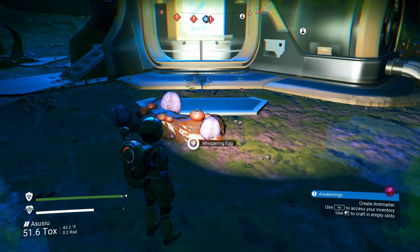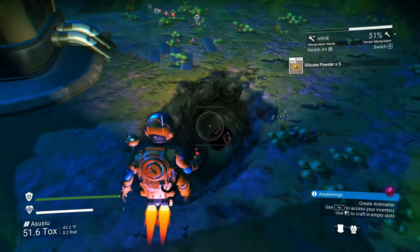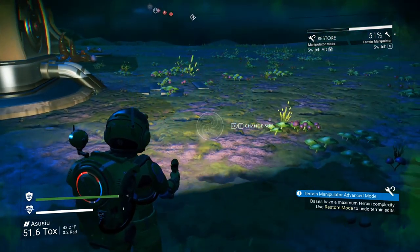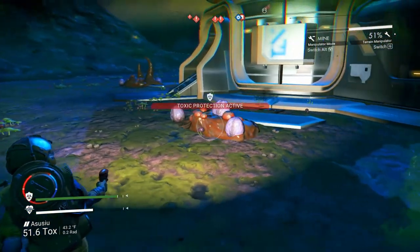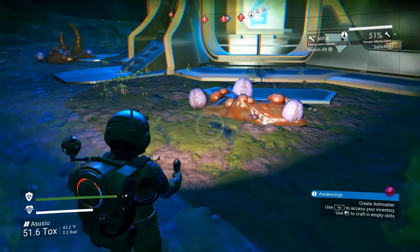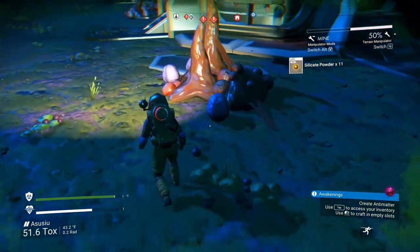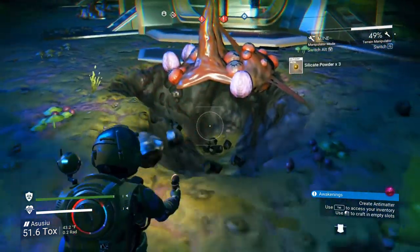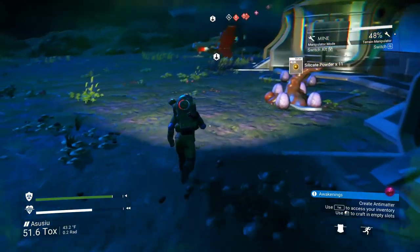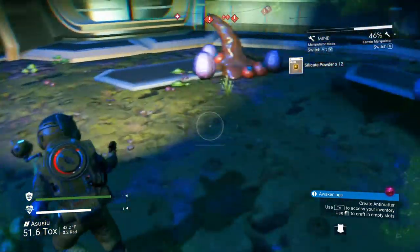I don't think I've gone over this yet in the series — don't shoot these whisperling eggs until you're ready, or it will hurt. I've got my terrain manipulator set to mine. I want these eggs because I can refine each egg for 50 nanites, and there should be about 15 to 20 of them here — so that will give me a nice chunk of nanites. Or I could sell them for money if I'm really hard up. What I'm going to do is dig a hole underneath them, pointing diagonally down towards the building away from the eggs, jump in that hole, shoot the eggs, and they'll roll down to me. The bad monsters are going to pop out all around — hopefully not in the hole. I'm just going to jump from hole to hole.